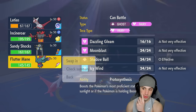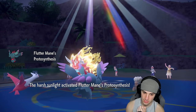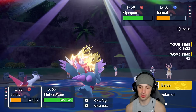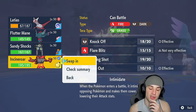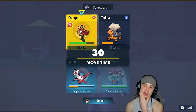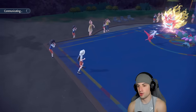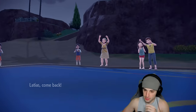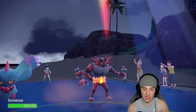Flutter Mane comes in — it ends up being Body Press, which works fine too. I could hard swap back into Incineroar — if they're going for Ivy Cudgel I'd rather soak that and save Latias. Swapping into Incineroar, ripping into Ogerpon — Ogerpon's posing a bit of a threat to me. We'll have Fake Out ready to rock. Getting back into Incineroar with Fake Out ready.